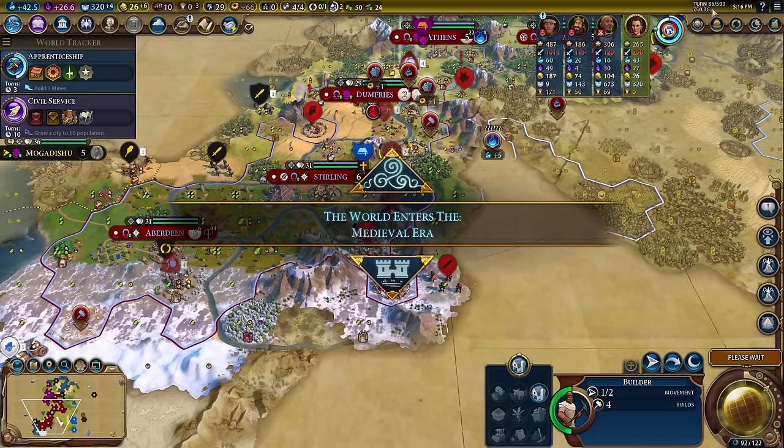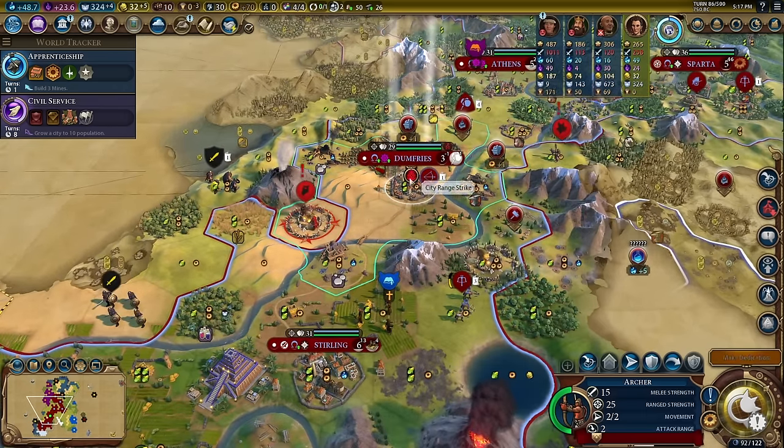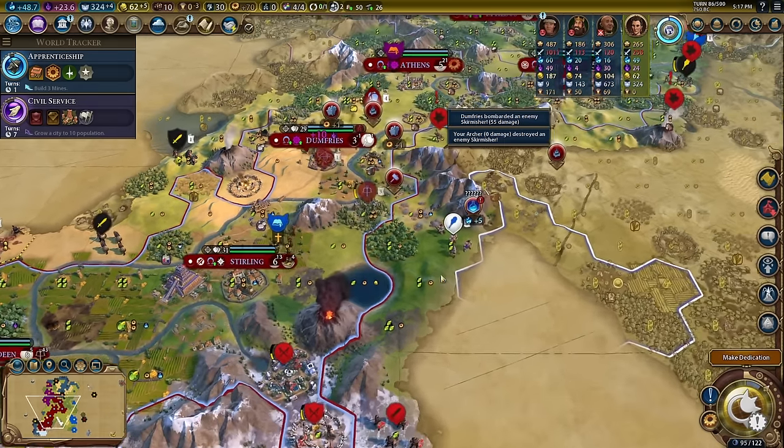We still got 14 more turns until a bunch more problems happen. Pretty happy about that. Let's take these other things out. That's actually not a plus five campus because there's a mountain there. Robert the Bruce is in a normal age; everybody else is in a golden age, which is pretty expected just due to how many barbarian camps are around.